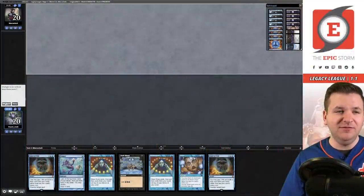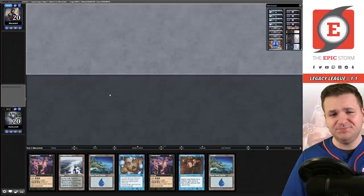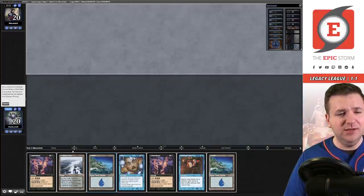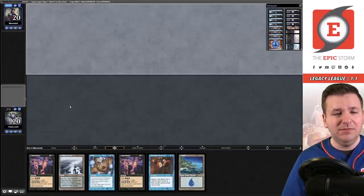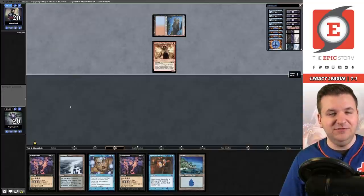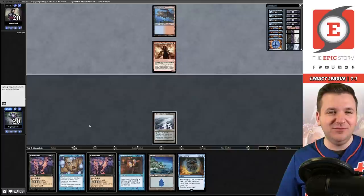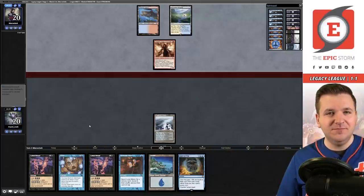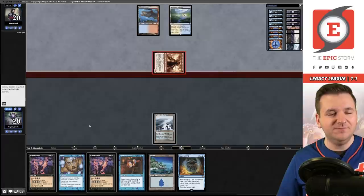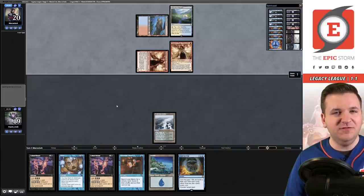Match three. Once again no lands, so we ship it. We have Personal Tutor to go get Peer Into the Abyss — the hand is kind of slow. Would it even be better to Personal Tutor for Ponder? Delver again — yikes. The Personal Tutor now pitches to Force, which is good to see. We need to get to Threshold and find Peer — that's our goal. Two Channelers are getting in and I'm not going to Force those.